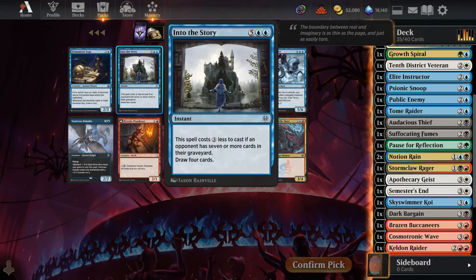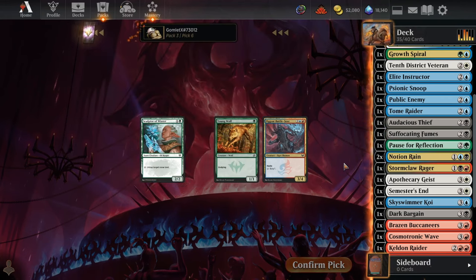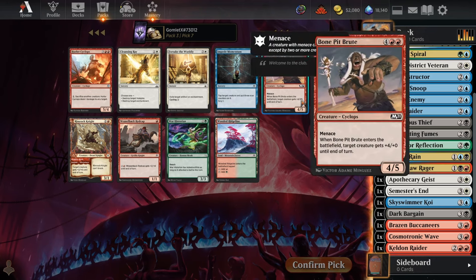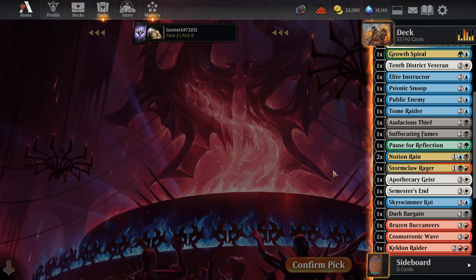Oh, draw 4! That's insane — yep, that's unbeatable, take that Into the Story for sure. Oh, I really like Bone Pit Brute in this format: it's just huge, a 4/5 with Menace, and you get that extra damage when it hits the board. There's no card draw in the pack to take over it, so we grab the gigantic threat.